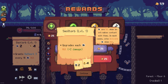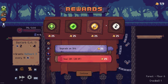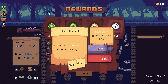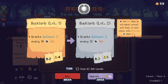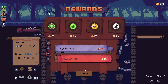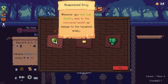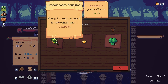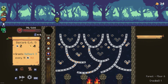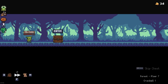Orb upgrades: each peg hit deals plus two damage. Another option grants a bonus after attacking. I think I will upgrade an orb. Whenever you heal lost health, deal three times the recovered health as damage to a targeted enemy - I don't have anything to heal though. Every three times the board is refreshed, gain one circle. I'm going to take that.